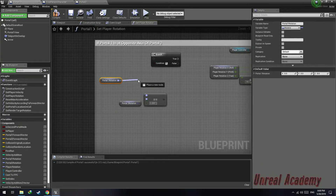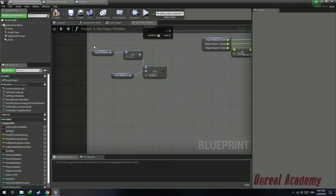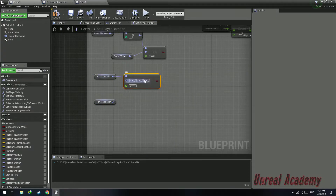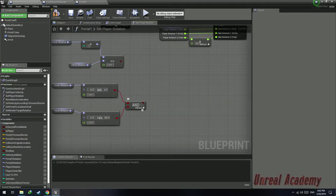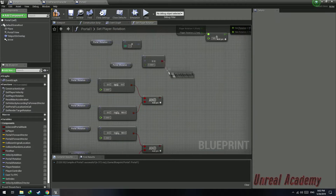Move this node down. For portal 1 rotation, search for multiply scale rotator integer, multiply it by negative 1 and plug it into A. Get portal 1 rotation and portal 2 rotation. If portal 1 rotation equals 0,0,0 meaning it is on the negative x-axis, and portal 2 equals 0,0,180 meaning it is on the positive x-axis, search for AND boolean. We also need the reverse case: portal 1 rotation equals 0,0,180 and portal 2 equals 0,0,0, meaning portal 1 is on the positive x-axis and portal 2 is on the negative x-axis. Connect these to the OR boolean with an add pin.